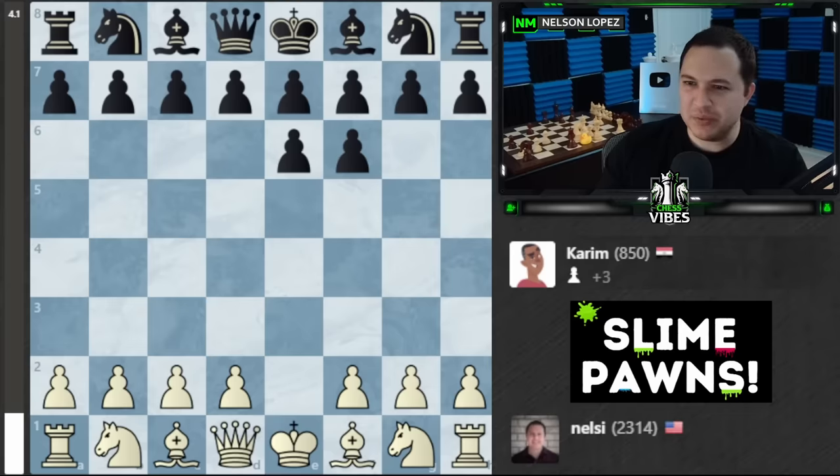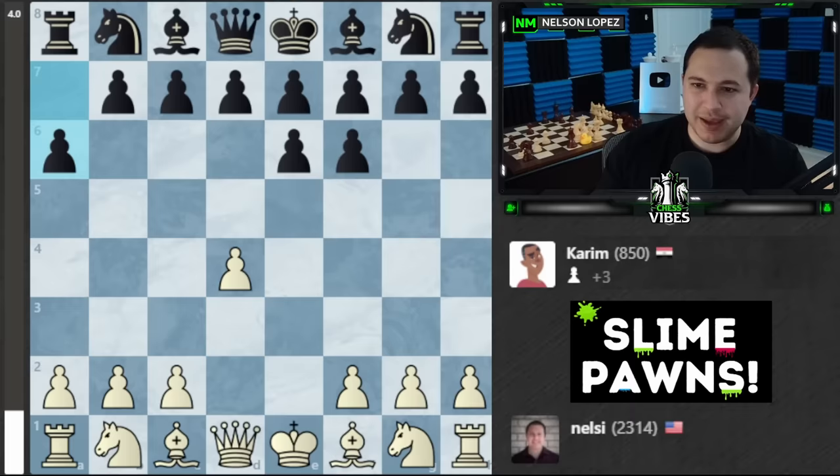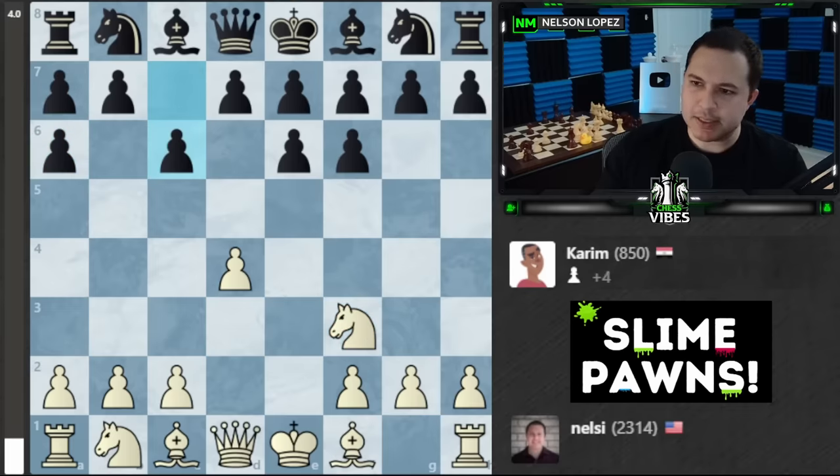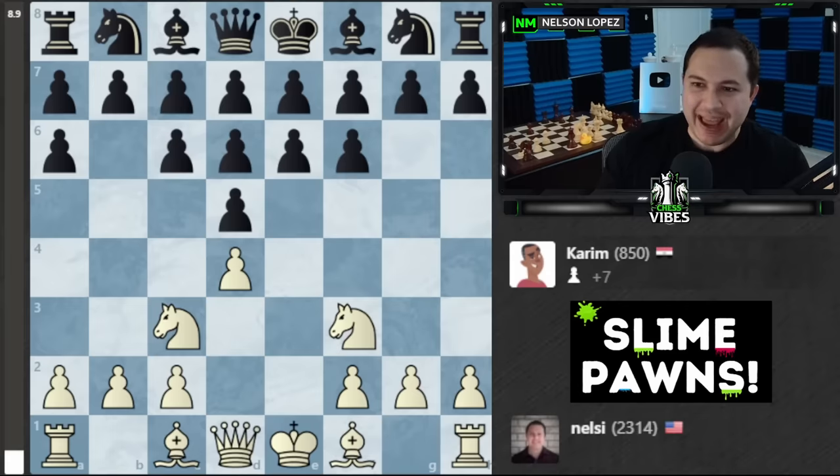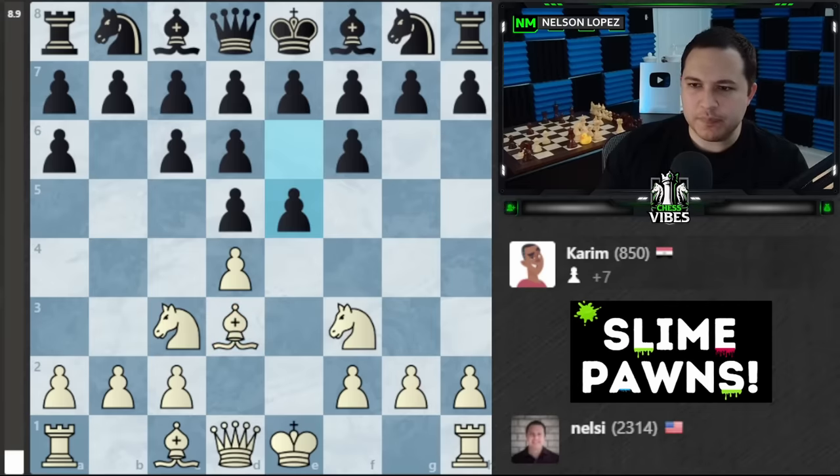It's hard for me to really get to the king too — that's the big problem. Let's play d4. a6 — let's develop knight f3, c6, knight c3, d5. Oh boy, there are so many pawns. This already feels really difficult. He's basically going to have to keep moving the pawns because he can't even move other pieces.